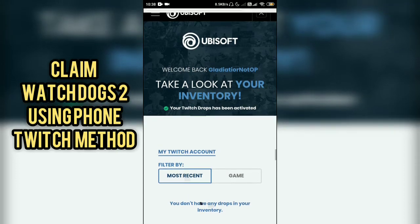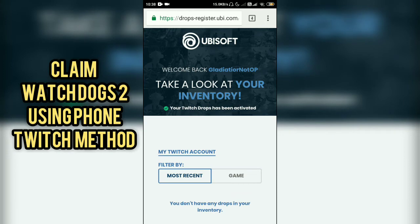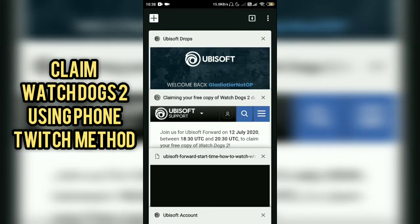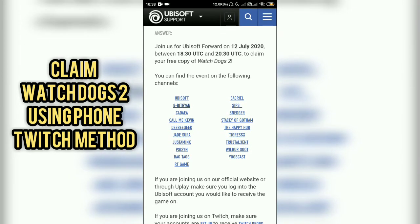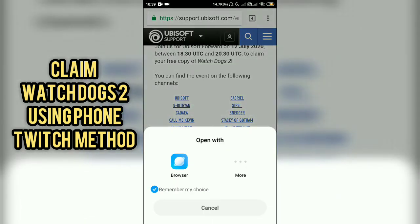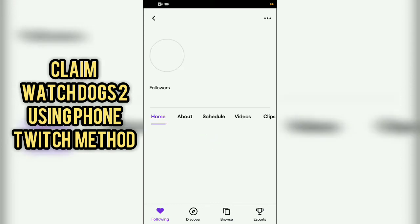After you've linked your Ubisoft Drops account, you have to go to the Ubisoft Forward event page. You will see a number of channels — as you can see: Ubisoft, ADB, Dryan, Cadia. You have to use any of these channels. If you click on ADB Dryan, you have to open it with your Twitch app.